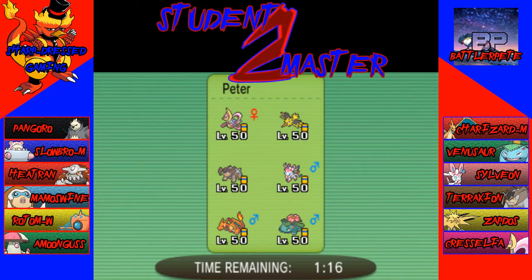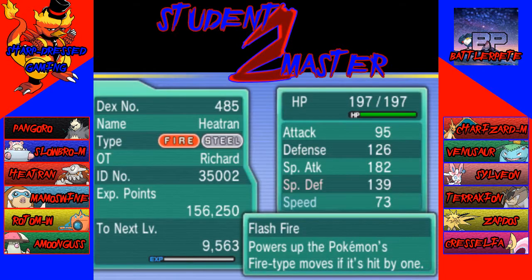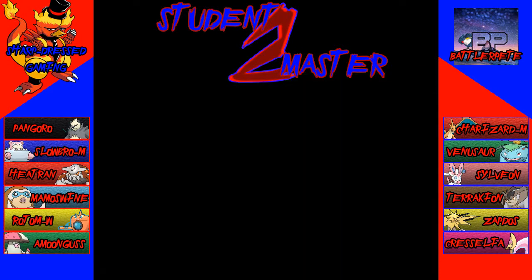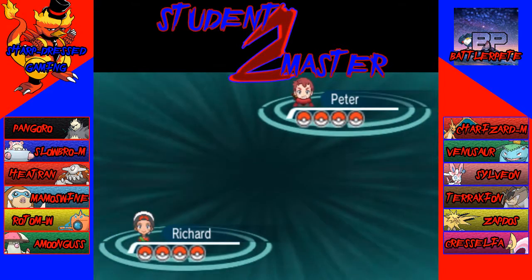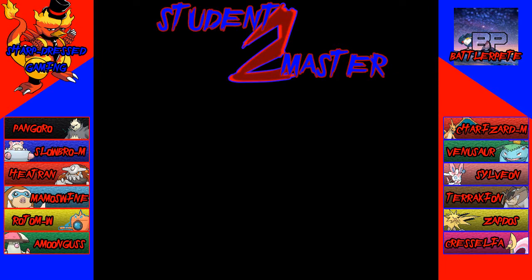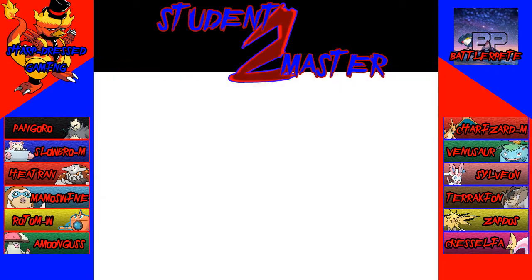Let's bring in Heatran to start off. This Heatran has Ancient Power — sweetness. Heatran and Mamoswine, and then I'm thinking Slowbro and Pangoro in the back, to keep that Trick Room aspect. This Heatran also works under Trick Room because it has a minus Speed nature and zero Speed IVs — so a little different kind of Heatran, but I wanted to try it out. Because of the weaknesses of Slowbro and Pangoro it kind of worked, other than the fighting weakness issue.